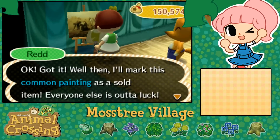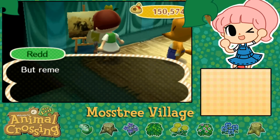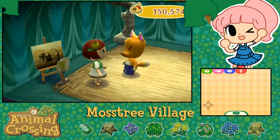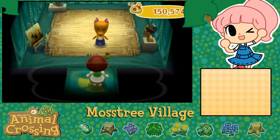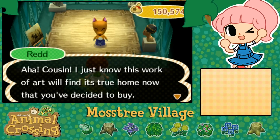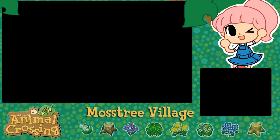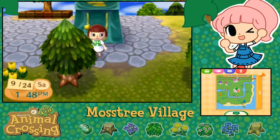'I'll mark this common painting as sold. I'll wrap this up nice and safe and mail it over to you as soon as this exhibit is over. But remember, if your mailbox is full it won't get delivered - make sure you've got the space ready.' So we have bought that. I was really worried the fakes would be harder to spot, but actually that was pretty easy. 'Now that you've decided to buy, I'll be sending your purchase off to you as soon as the exhibition is over - so keep a watch for it.'